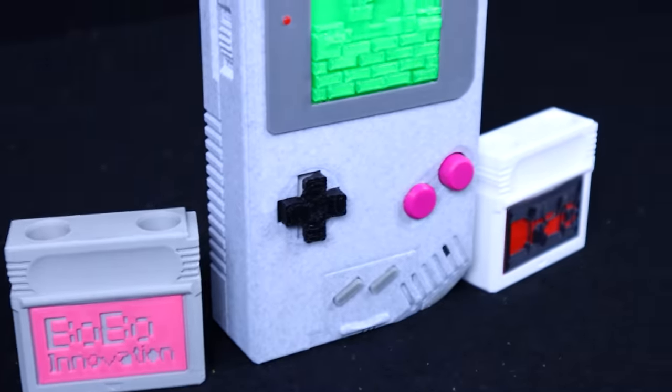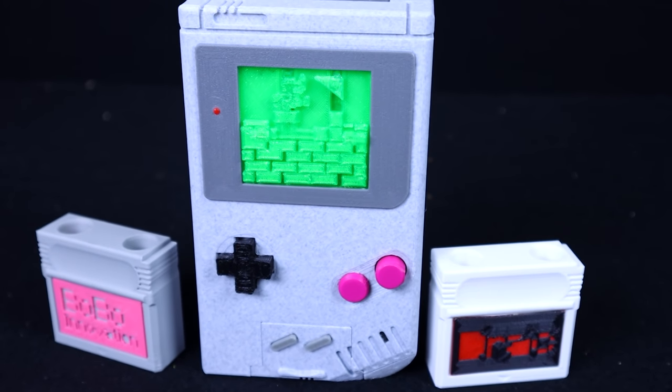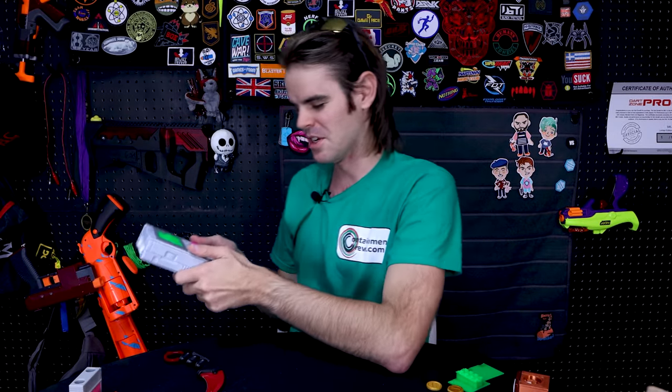It's like the ultimate HVZ slash Assassin Blaster. I don't even know if we're allowed to play Assassin at school anymore these days, but any situation where you want to be able to blast your buddies but you don't want them to know it's coming — instead, they'll just think that you're a kid from the 90s playing video games on your Game Boy Color. This might be just a Game Boy on account of the very monochromatic screen, which by the way doubles as a targeting reticle.